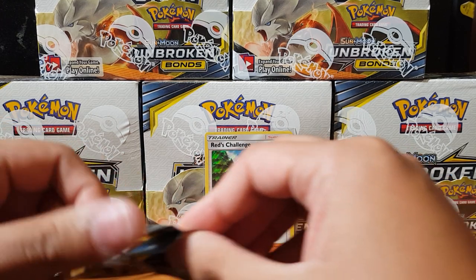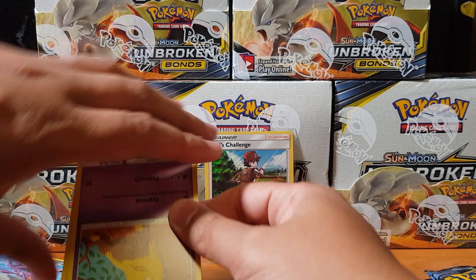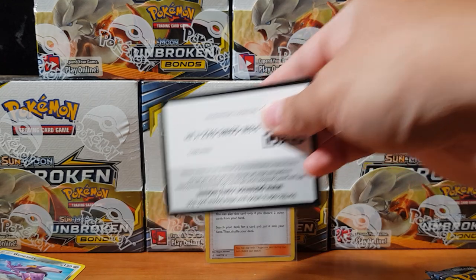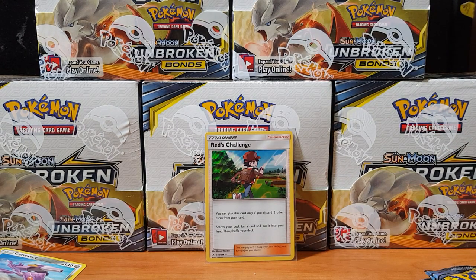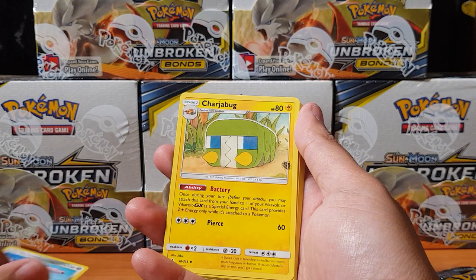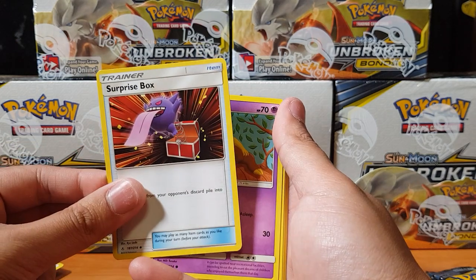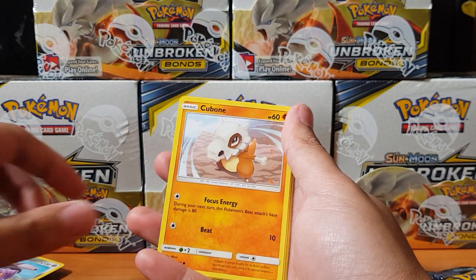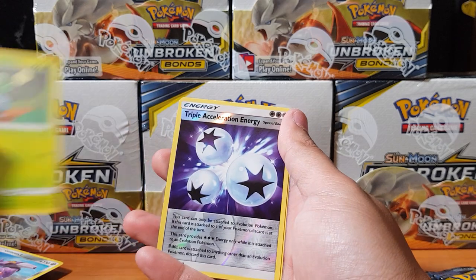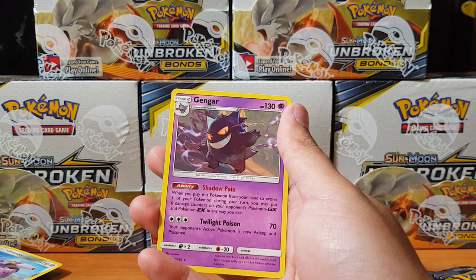I swear they've used some weird glue for these packs - do you guys feel like that as well or is it just me? Here's another code card. We have Energy, Charjabug - that's so funny, that Pokemon - Torracat, Surprise Box (I haven't pulled that trainer yet either), Drowzee, Cubone, Crabrawler, Oddish, Triple Acceleration Energy, and for the rare we have Gengar - not too bad!